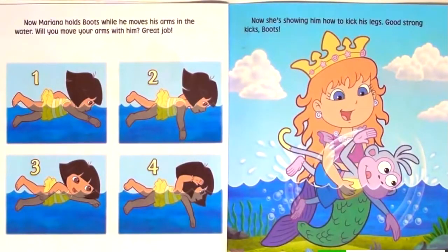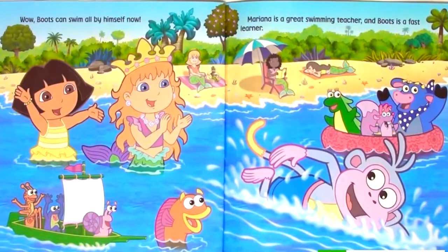Now Mariana holds Boots while he moves his arms in the water. Will you move your arms with him? Great job! Now she's showing him how to kick his legs. Good strong kicks, Boots! Wow! Boots can swim all by himself now! Mariana is a great swimming teacher, and Boots is a fast learner.